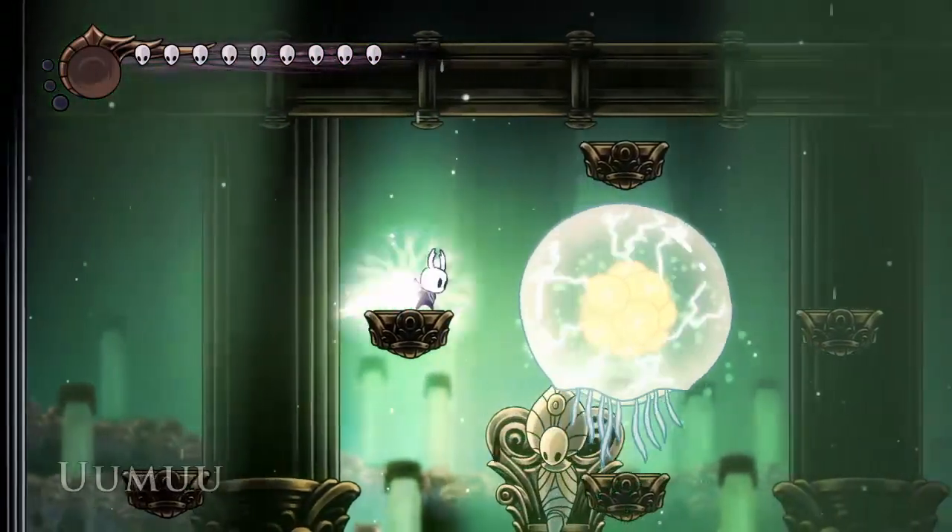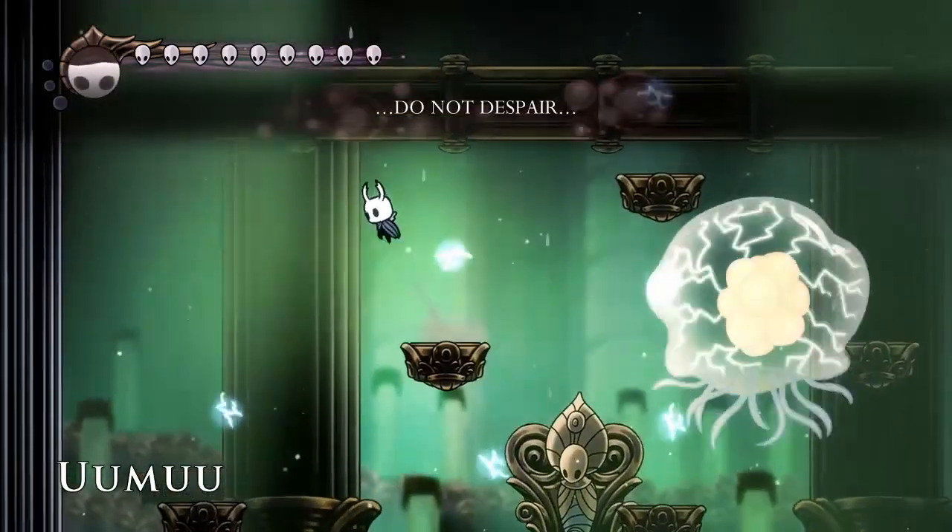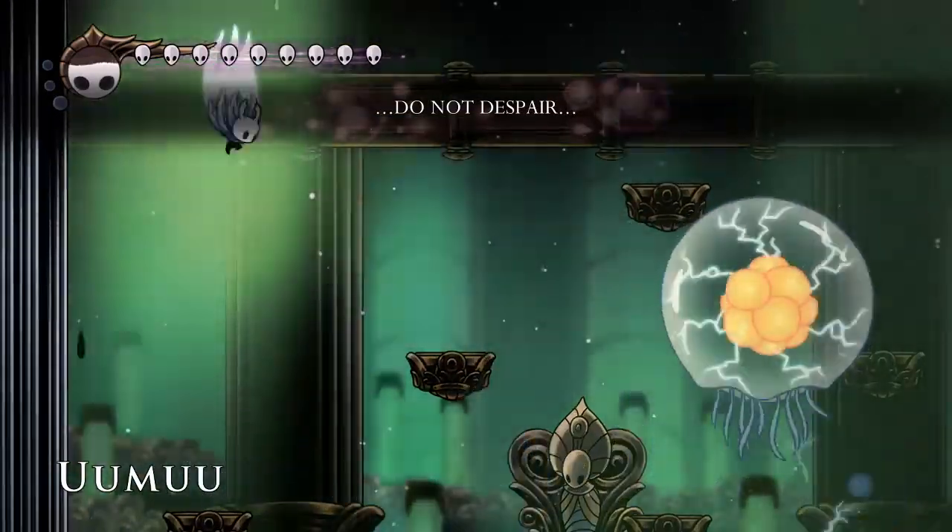We'll start the fight and get two Dream Nails off, which you can get from here. You can get additional ones across the fight, but those two are pretty consistent.